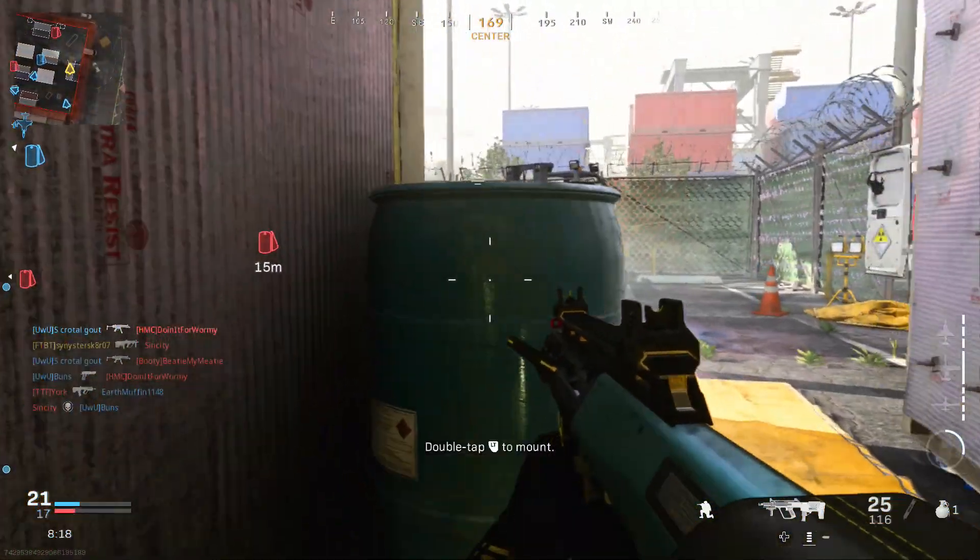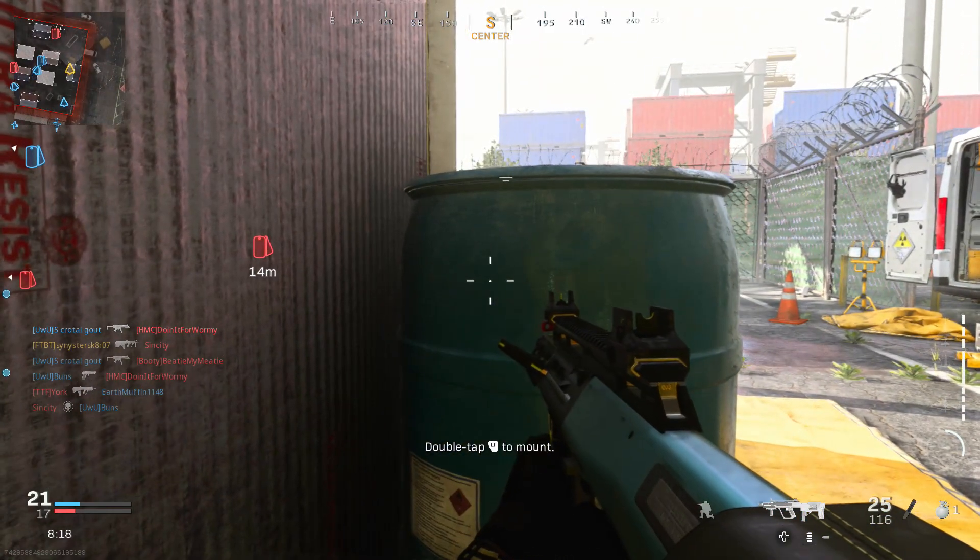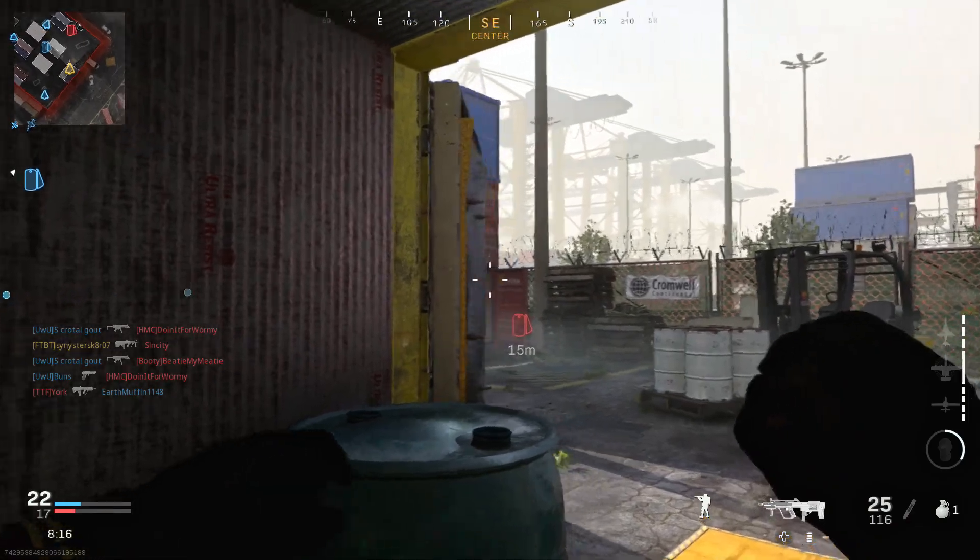The five attachments this blueprint comes with are the 407 millimeter lightweight barrel, the forged tack CQB comb stock, the operator foregrip under barrel, the stippled grip tape, and the sleight of hand perk — which, to my surprise, was actually a really good loadout.